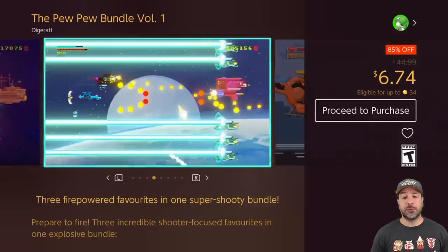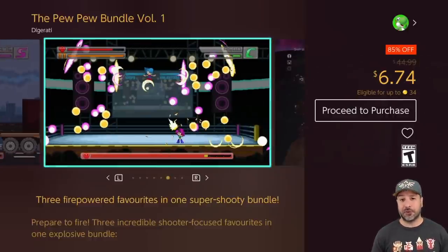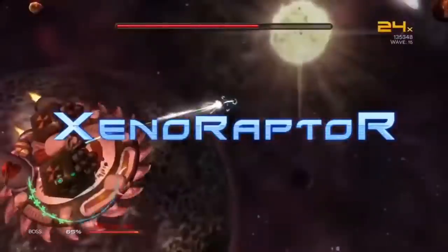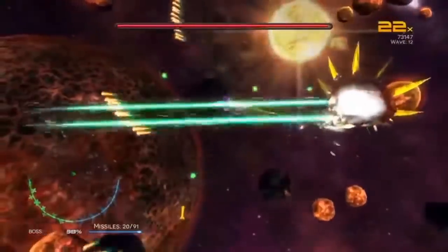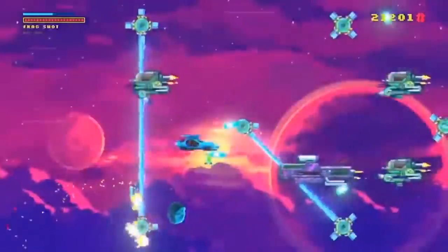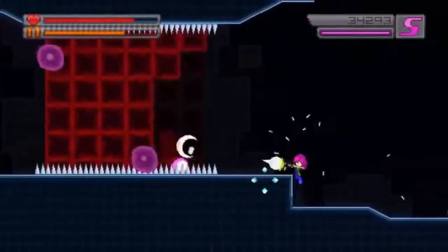We're going to end this week's list with one last great bundle — the Pew Pew Bundle Volume 1, at 85% off for $6.74. If you're into the shooter genre, you get one of all the main styles here: a great twin stick shooter in Xenoraptor, an amazing side-scrolling space shooter in Black Paradox, and a side-scrolling action shooter with Bleed 2. All three of these are games I would normally recommend individually when they're on sale, so all packed together in a bundle for $6.74, this is a really great pickup.